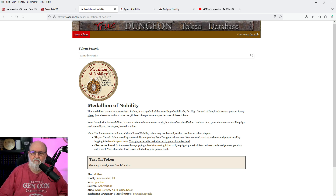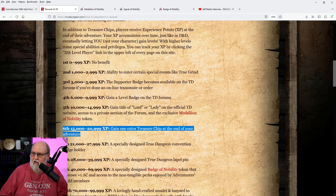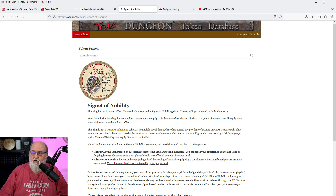At fifth level you also get an exclusive Medallion of Nobility, which I pulled up on the Token DB website — you can see that token here. I'll show you how to get this token after you input your XP. For sixth level, from 15,000 to 20,999 XP, you gain one extra treasure trip at the end of your adventure — a free plus-one treasure, which is pretty cool. A recent addition to sixth level is a new token called the Signet of Nobility. I actually haven't claimed my reward yet because I wanted to make this video, so you'll see how to claim any particular reward.